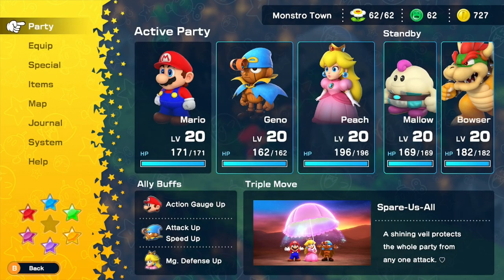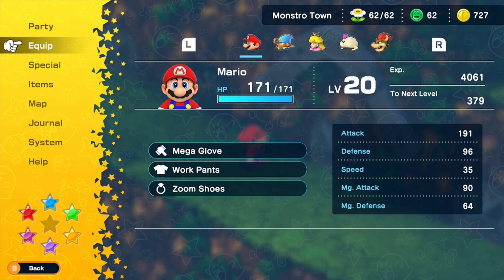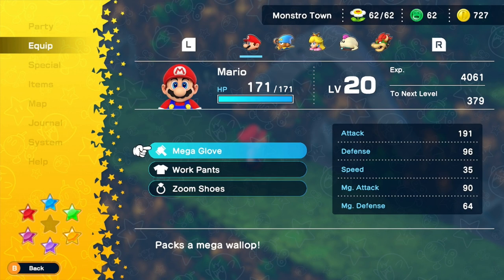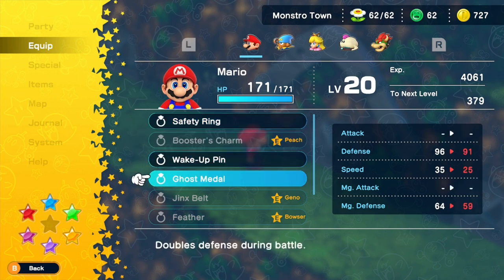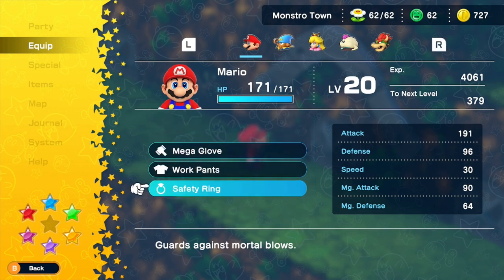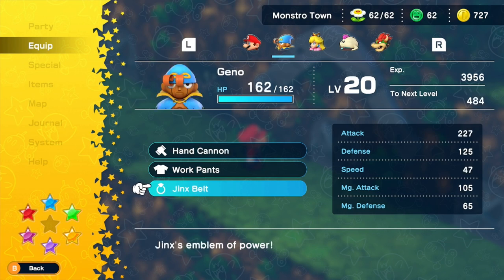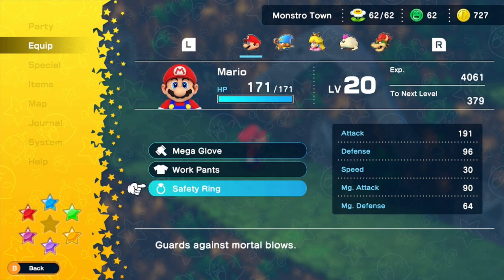Let's go to your equipment and put on Mario the item that lets him stay alive. The Safety Ring - guards against mortal blows. What's Geno got? Geno's got the good stuff. Booster Charm - that's fine. Having the Safety Ring on will keep Mario alive. I shouldn't have taken it off when I was looking at stats earlier.